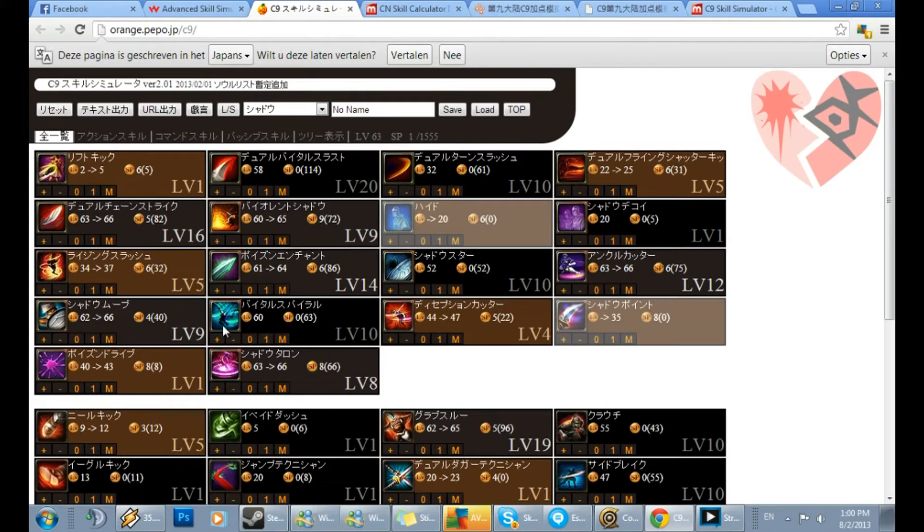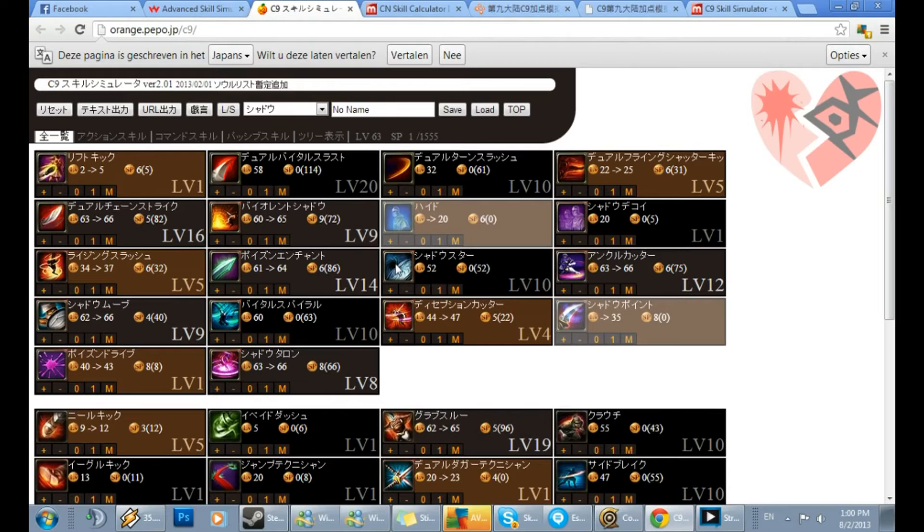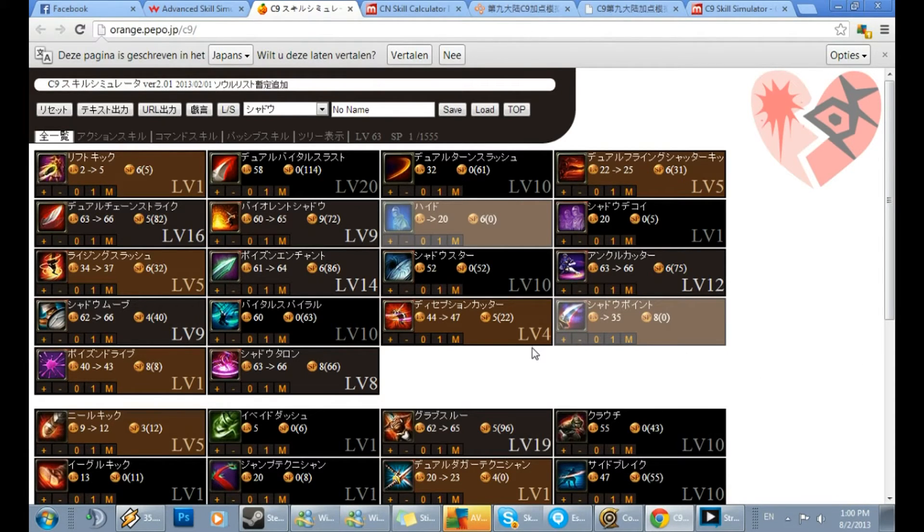Now we've got vital spiral, and this one is the most damaging skill in the game for shadow, so you gotta maximize this. There are ways to combo it which I found out lately, so make sure to check my new videos. Now we get to deceptive cutter — this one is debatable, and you can change shadow star into shadow decoy maximizing. I choose to take it level 4 because that was the only way to spend the rest of my points instead of putting them into hide or something.